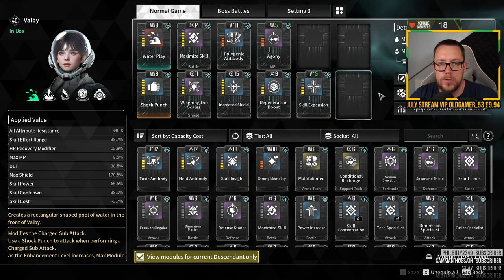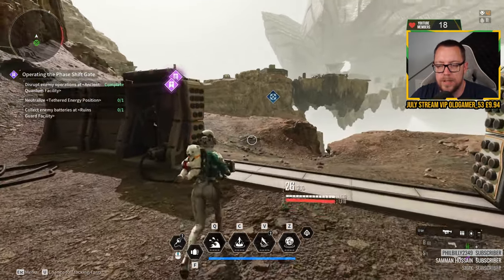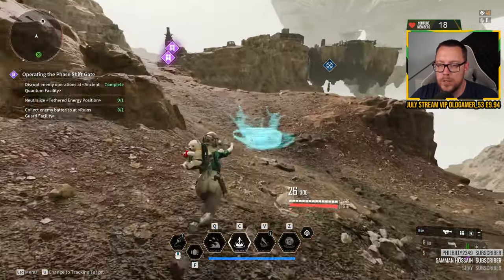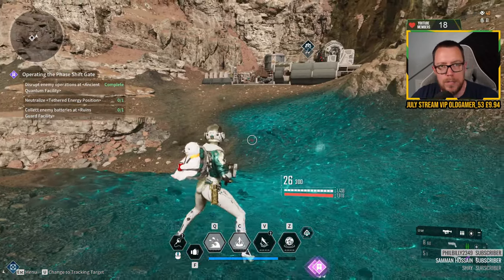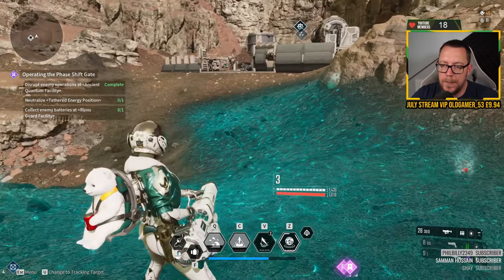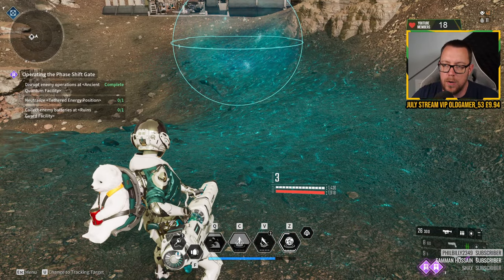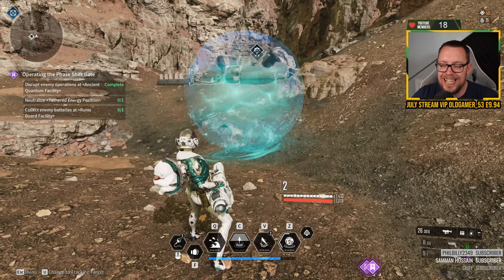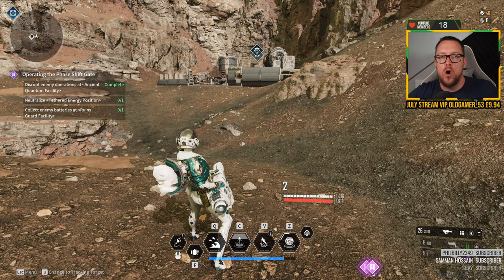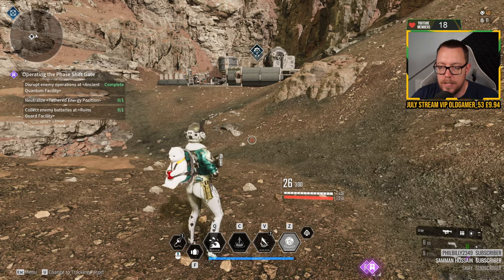Let me talk about the ultimate — the Zed ability. After you've done your Plop Plop and the enemies are stunned, and then your Q, you pull out this weapon and fire it near enemies affected by your Laundry passive. Any enemies within about eight meters of that bubble get dragged towards it, it deals continuous damage, and they basically can't do anything while they're inside it.